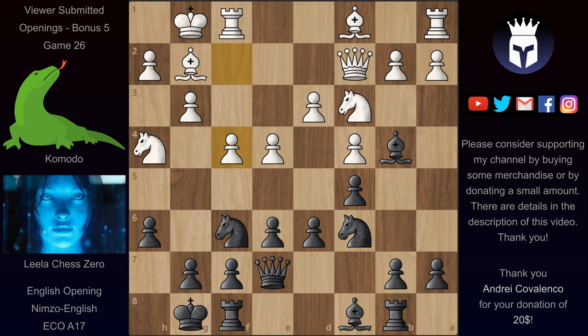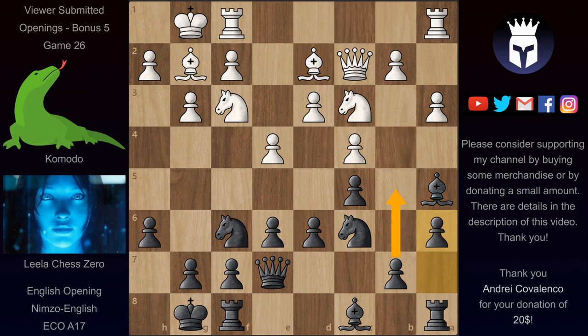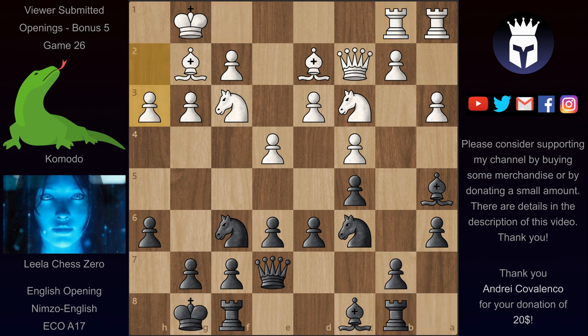In this game, instead of Nh4 we have a3 hitting that bishop, and Hübner played Ba5 preserving this bishop. Of course bishops are worth a bit more than knights, so unless black gets some immediate advantage it's not a good idea to trade this bishop for that knight. We have now Bd2 and a6 preparing b5. Rb1, Rb8, h3, and now Bd7. Since there's a hole here on d4, white would really like to get rid of it.